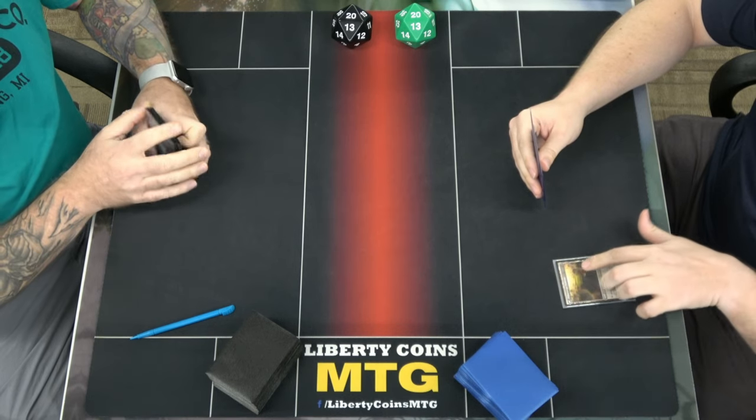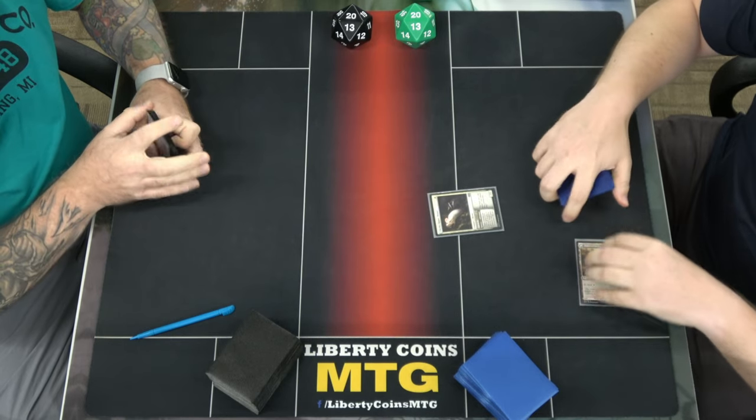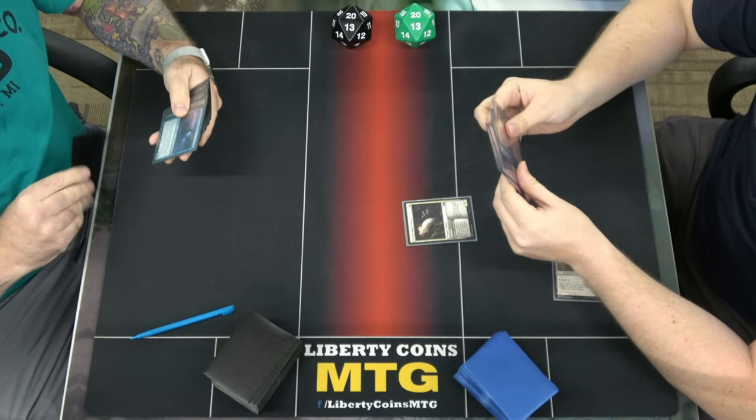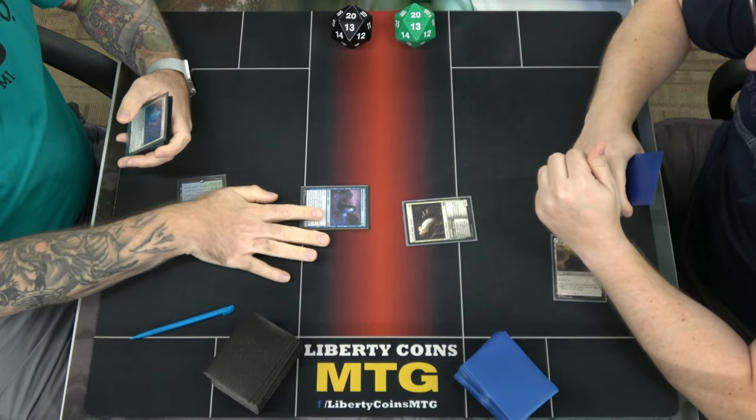I'm going to do a Pillar Pathway on white and tap it for a cheeky House Mouse. Not the one drop I want to play — just a 2-1. Pass the turn. I'll play more than that. It's ganked up.